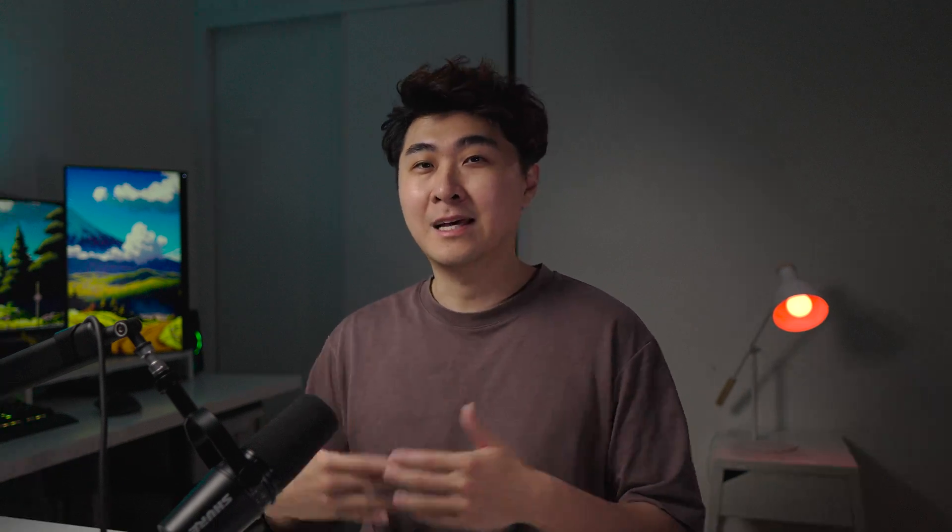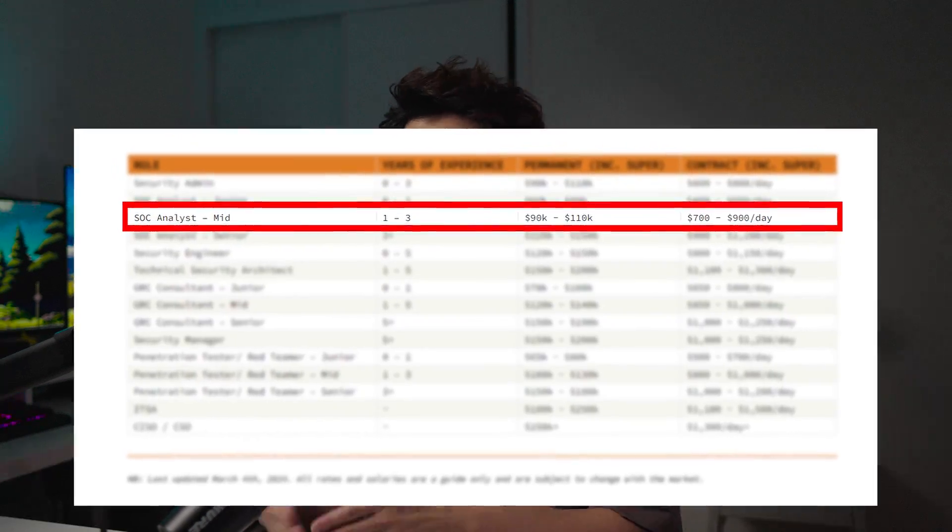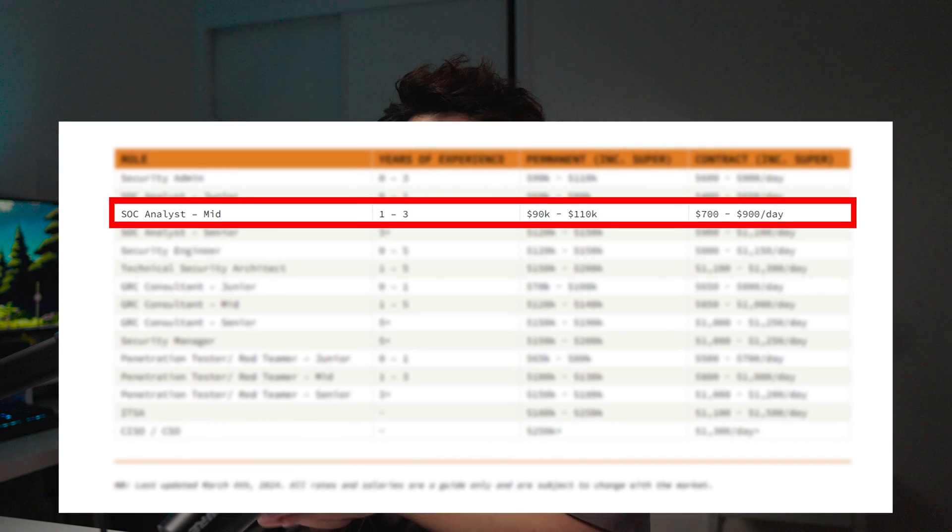With more experience comes a higher salary. We're looking at an annual range of between 90k to 110k when you're a tier 2 SOC analyst. Are you surprised by this number? Leave your thoughts and comments down below.